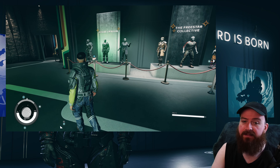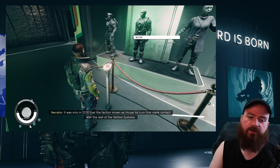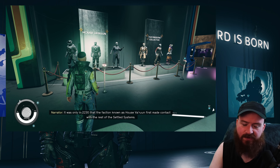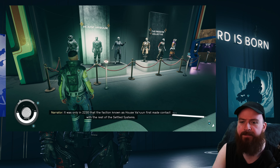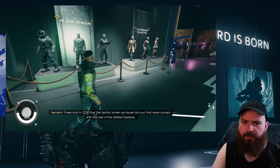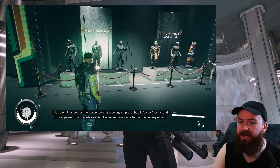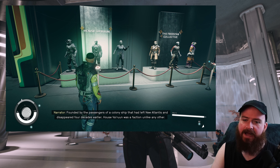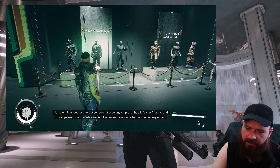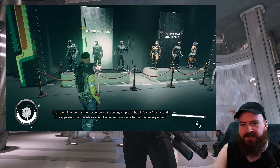Even if you aren't playing the Vanguard quest line, I would highly recommend — if you like lore and story, which I think is part of these games — go to the Vanguard orientation hall, because it has this great walkthrough museum type thing. It's basically just a massive lore dump and it all looks pretty cool.